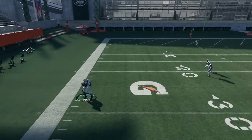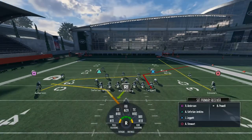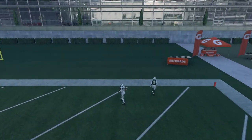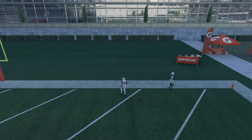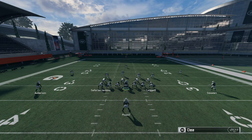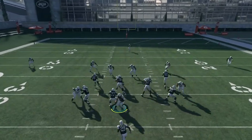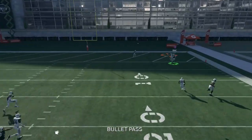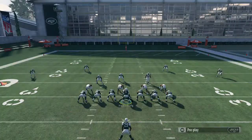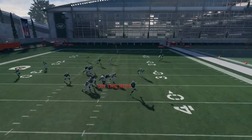Starting things off, let's talk about how this offense is going to project going forward. The scheme I'm going to try to run is a first-read west coast style offense — a lot of quick completions, first read, go to the guy if he's open, if not try to go somewhere else. It's mostly just trying to get rid of the ball as quickly as possible, and it's going to rely heavily on QB decision making. The best thing about this is it's just going to put the ball in the playmakers' hands rather than them having to make a play before getting the pass.